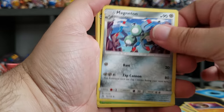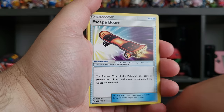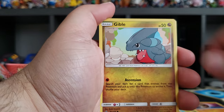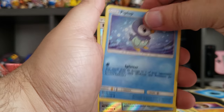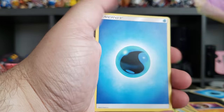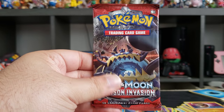Next pack: Magneton, Skarmory — looks cool — Duskull, Pidgey, Gible, Murkrow, Snover, Piplup, Fire Memory for Silvally, a Drapion, and an energy.